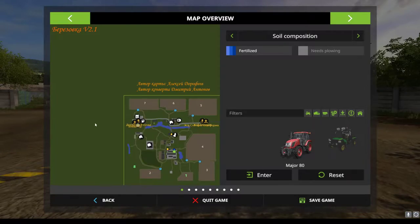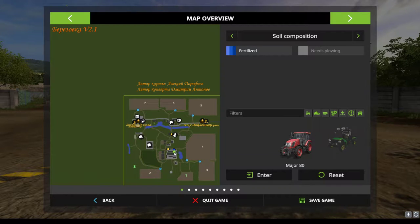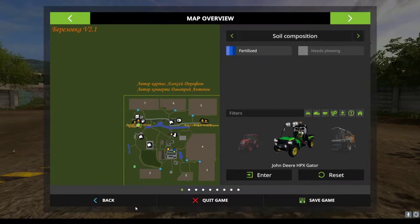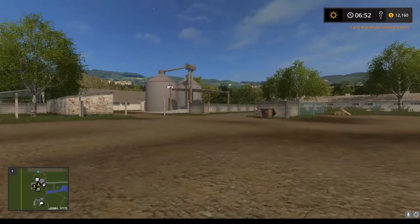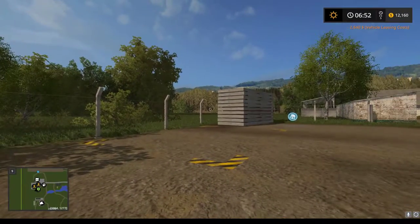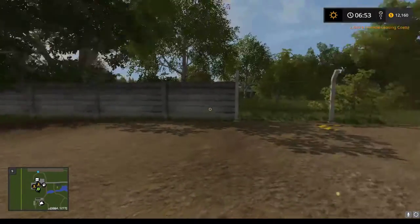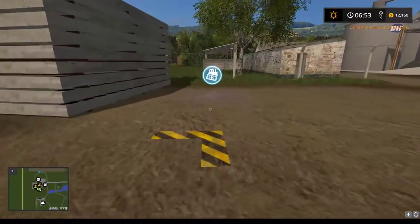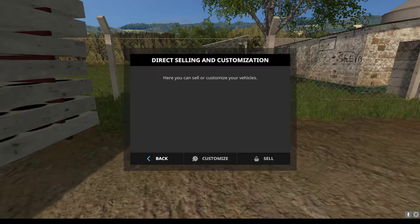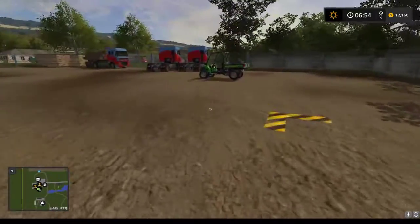Let's pick up our gator and look at the shop. The gator reset point is at the shop, and that is our customization area to customize our vehicles.